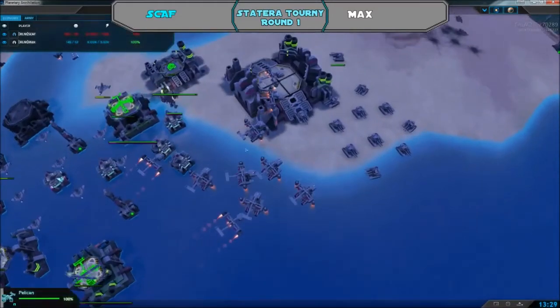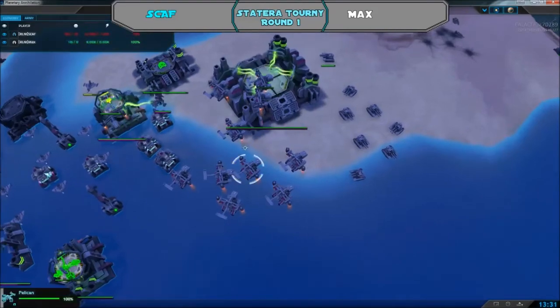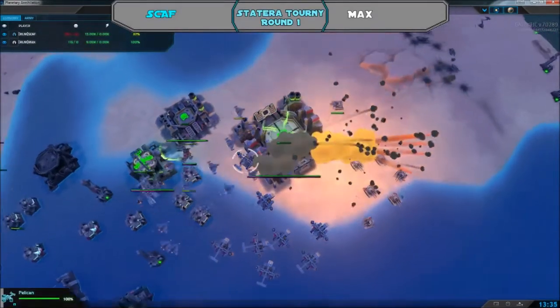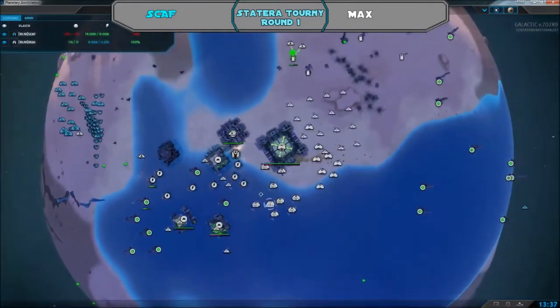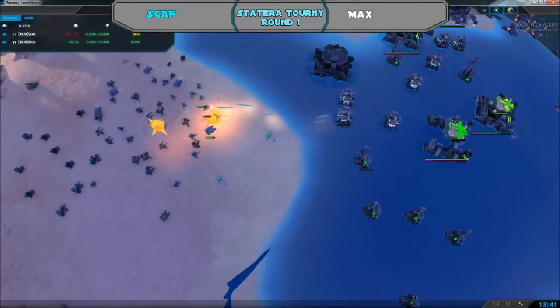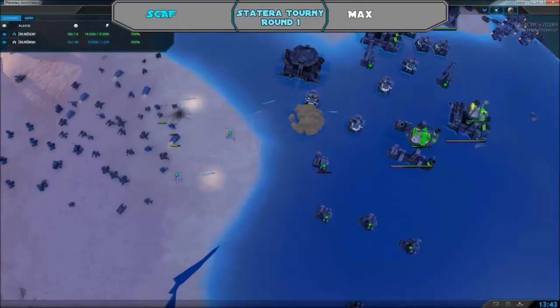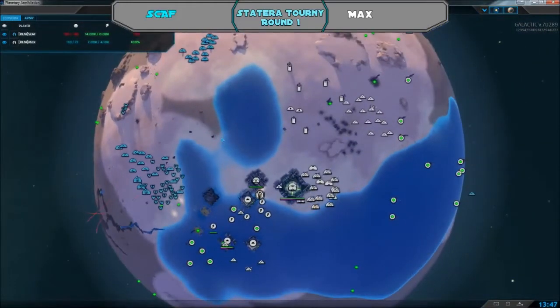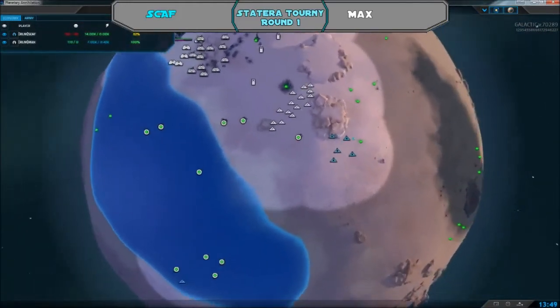More pelicans are mounting up with more levelers. Fighters come forwards and an assault begins on Max's base — this might be it for Max, with lots of units coming forwards. Power is going down and Max needs to make a push now.